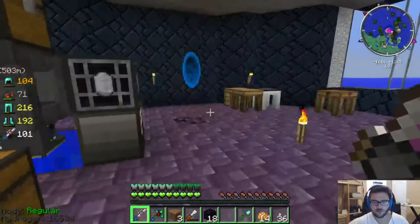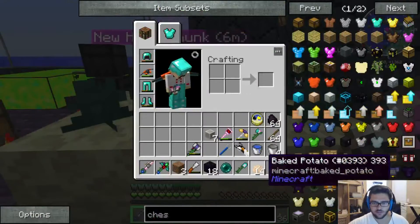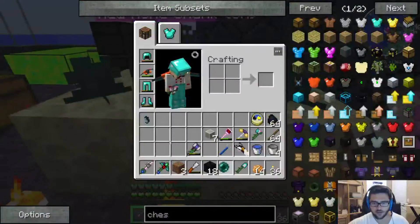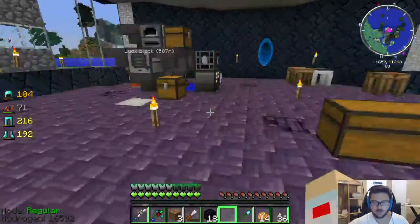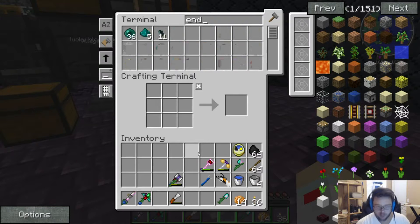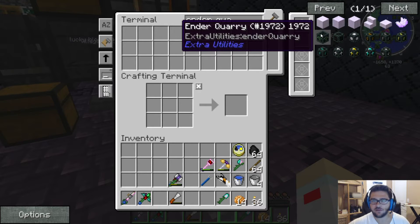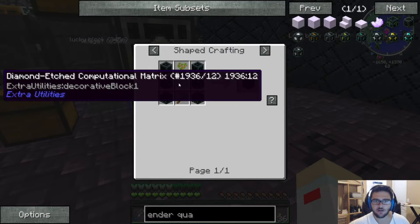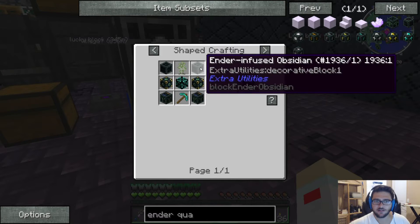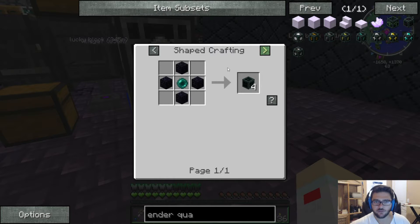Let me harvest these ender lilies every time I see them — they take forever even on endstone. What if we started working towards an ender quarry? I know it's ridiculously expensive. I need the QED — wait, I have a fluid transposer, I can do that — that's easy.